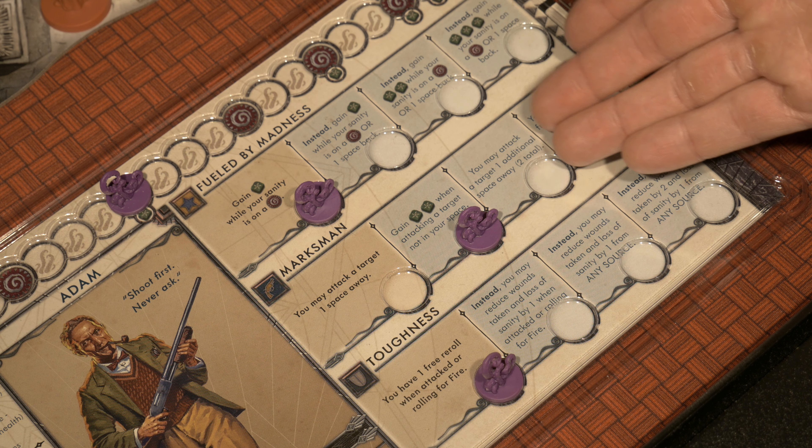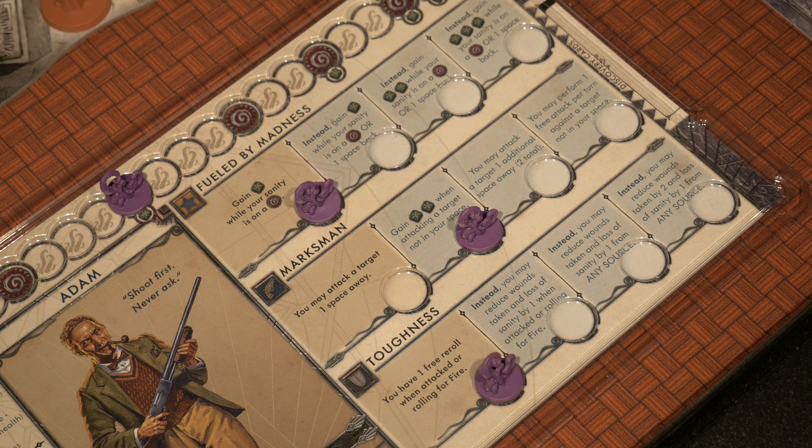The one I'm really intrigued by is Marksman. I can bump myself up to the next level — it says you may attack a target one additional space away. The reason that's intriguing is not only can I hit a Star Spawn from where he currently sits, but later when Cthulhu is on the board, Adam doesn't need to be within close range. If I'm two tiles away from enemies and could clear most of them out, I'd be in a better spot to protect Adam from dying — being that he's my weakest character, since Rasputin can come back from multiple deaths from wounds.